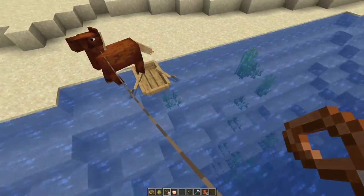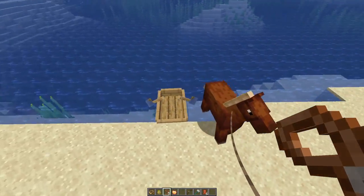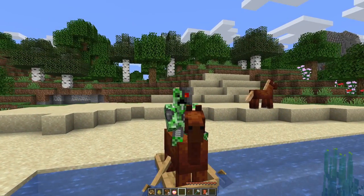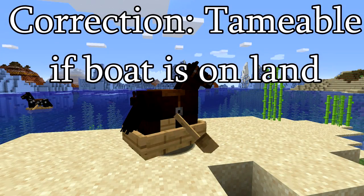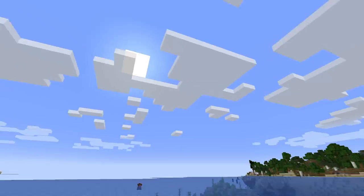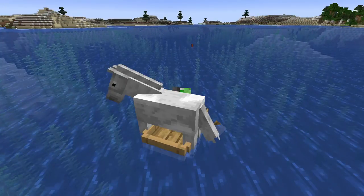I have two cautions. Firstly, if you let this horse out of the boat you'll never get it back in. And secondly, this horse is untamed. You could sit on it for two centuries if you desire, but it will never be tamed nor buck you off when it's sitting in the boat. To enter the boat, you need to approach it from beneath, otherwise you'll just sit on the horse.